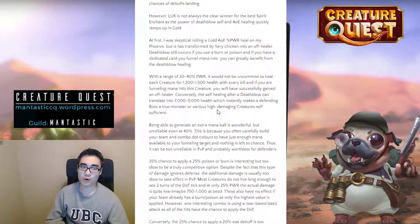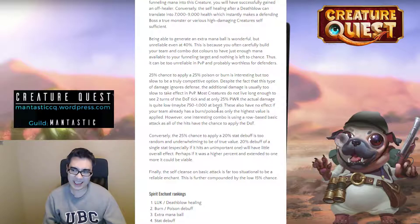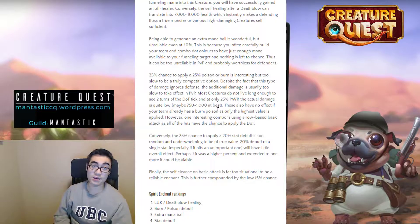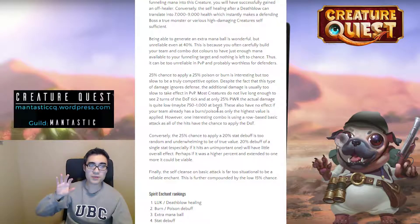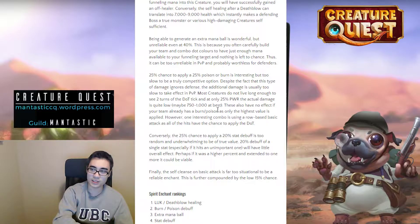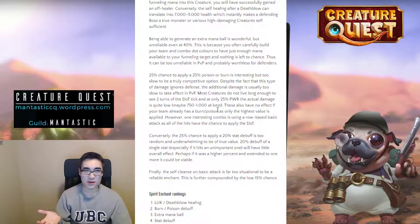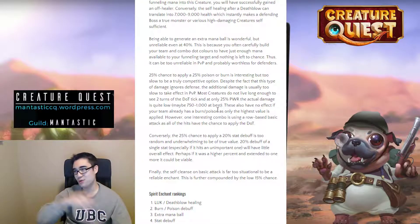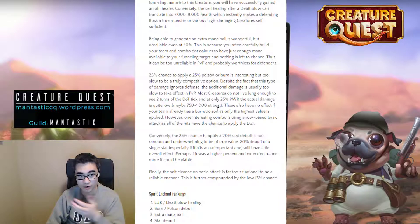The other enchants in this category are less ideal. The ability to generate an extra mana ball can be wonderful, but it's not reliable even at 40% at the maximum gold enchant. You often carefully build your team around having a specific amount of mana funneled into a creature, and if you're relying on a 40% roll of the dice, it's not going to work out. Maybe it can be useful in PvE in those long grindy fights, but in PvP you can't really leave anything to chance because your floor-one opening is so crucial to your success.